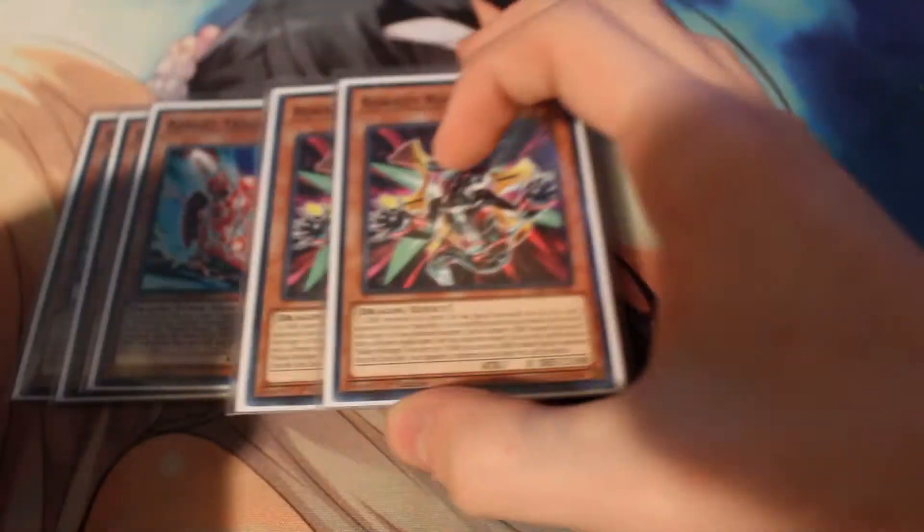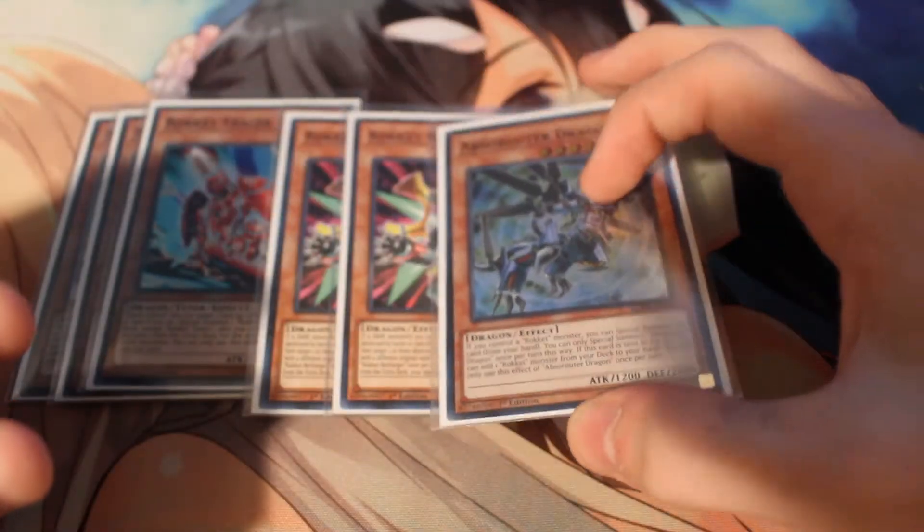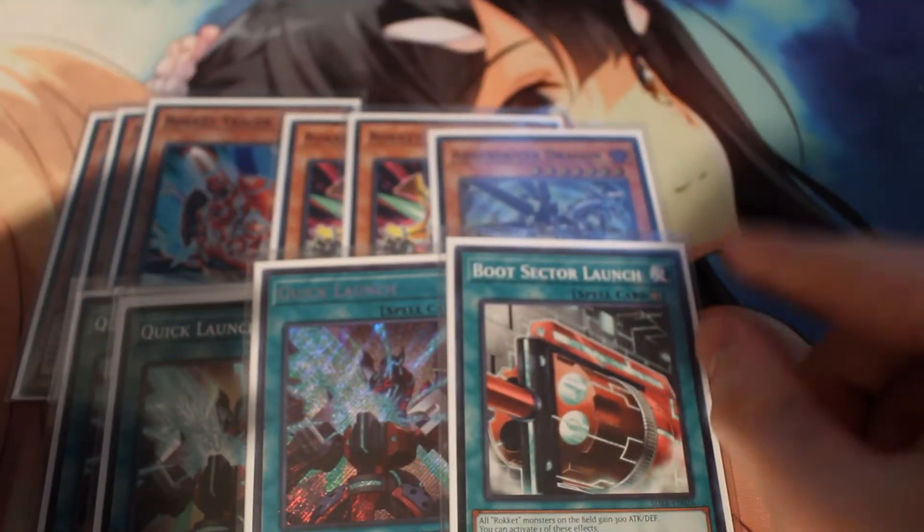Let's go ahead and start with our first package: the Rockets. We have three Rocket Tracer, two Rocket Recharger, one Apps Router, three Quick Launch, and one Boot Sector.